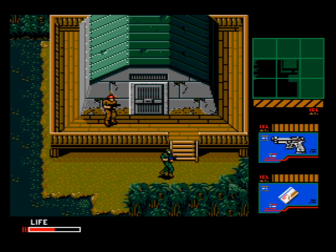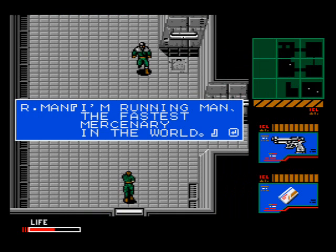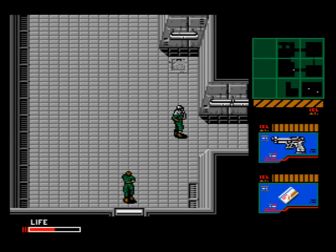Keep heading up and you'll arrive at a cell. Kill the guard watching over it and use the level 2 card to get it. Use the level 1 card on the door up here and you'll encounter the next boss: Running Man. He claims to be the fastest mercenary in the world and insists on proving it by going for a little run, even though you can't even see him unless you look at the radar.